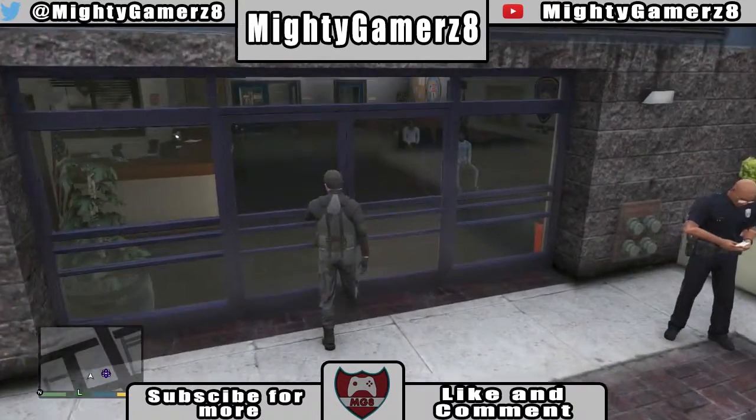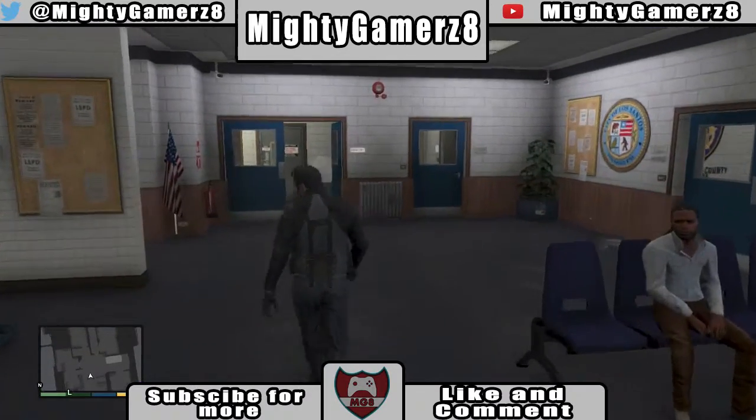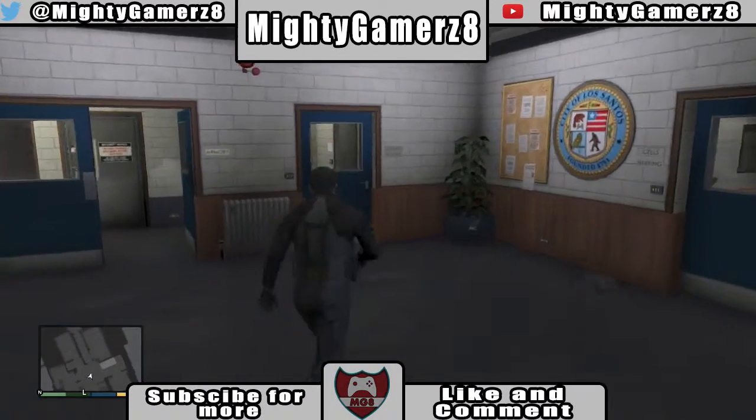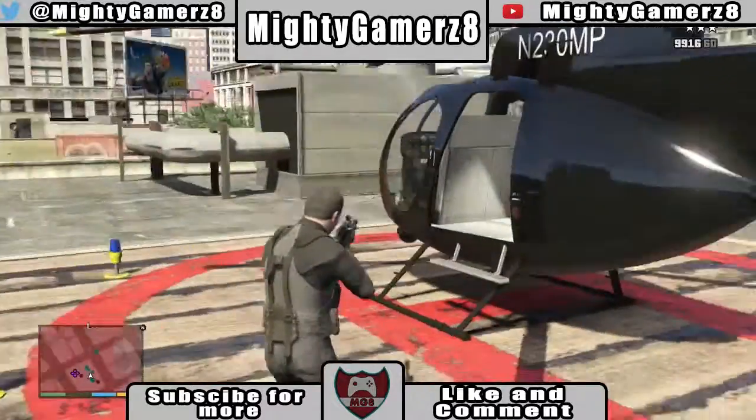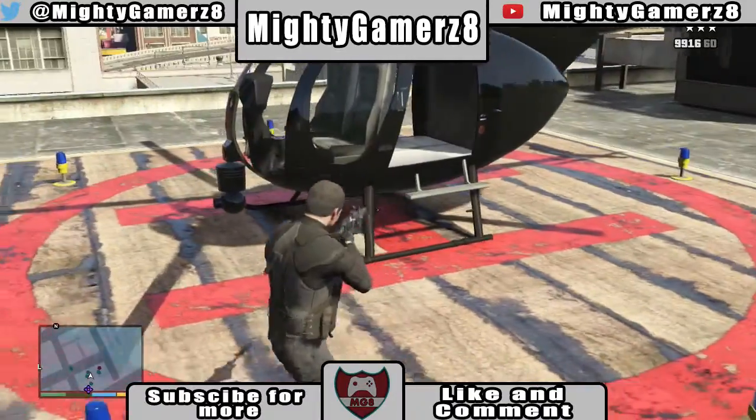This is a new Buzzard type, I think. I haven't seen it spawn or fly anywhere else. It spawns on top of the LSPD building. It has no rockets at all, which I think is pretty cool. It looks a lot more compact and smaller than the Buzzard.